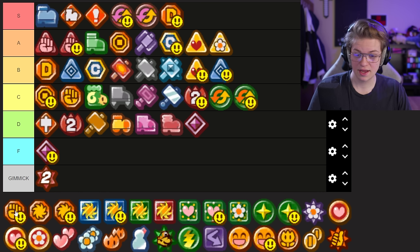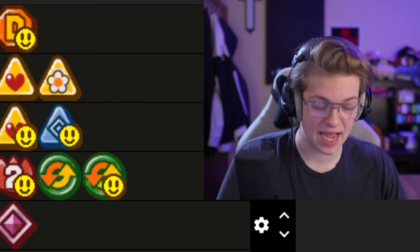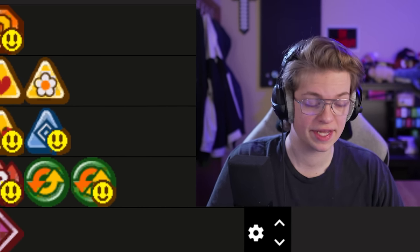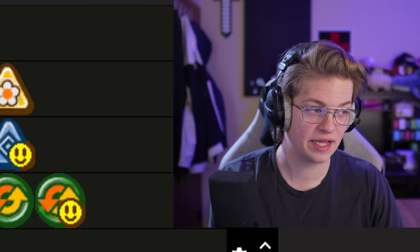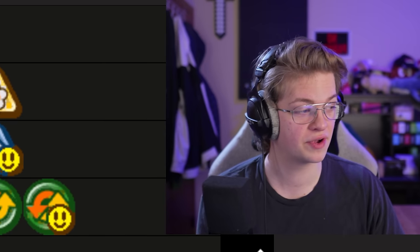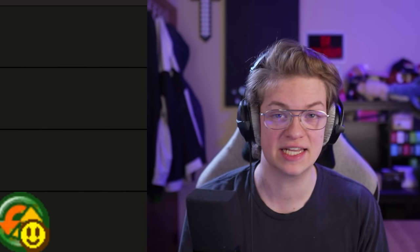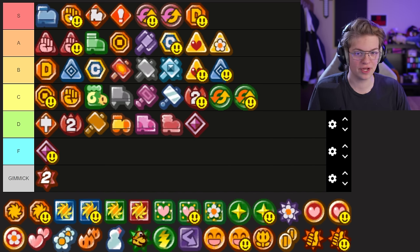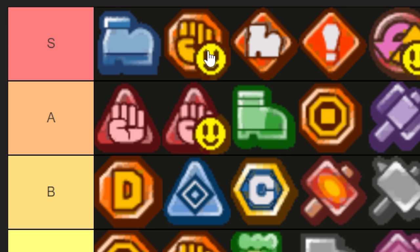Mega Rush P is amazing — probably second on my list so far. Getting five extra attack is so strong. It's useful for early game pit challenges, late game bosses, early game bosses — Mega Rush P is so broken that the challenge wiki for this game literally has categories that exclude you from using this specific badge. It's a little more situational than Power Bounce, so it doesn't quite edge it out, but its utility is still insane.